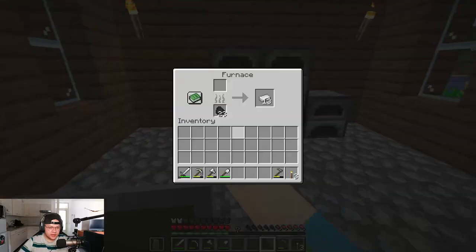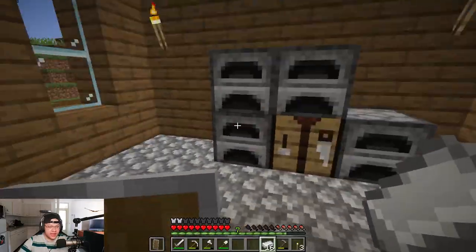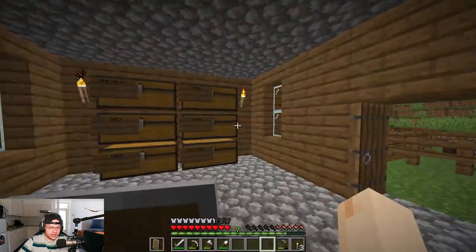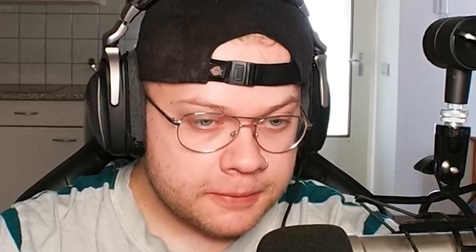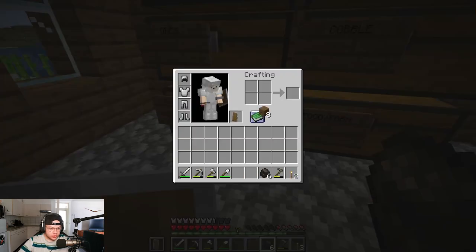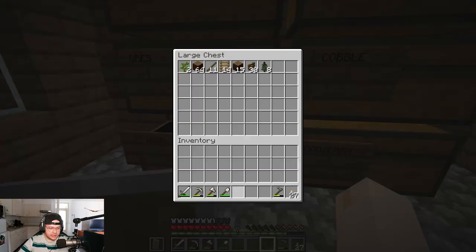Oh wait, I forgot — we have iron! Let's make a chest plate, and let's make ourselves leggings as well. Now we're fully protected against evil.